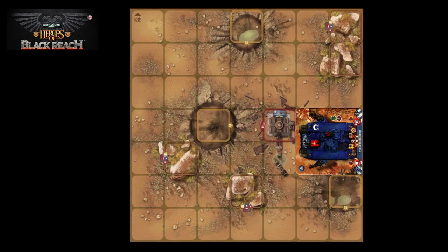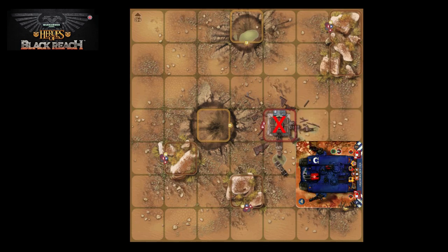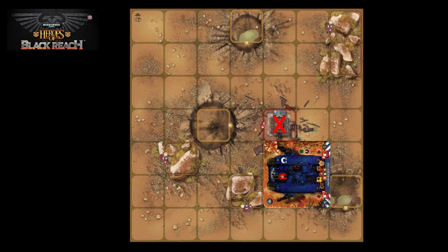When a four-square vehicle moves, all of the squares under the vehicle's counter must always be legal for each move the vehicle makes. For example, one part of the vehicle could not pass through impassable terrain on its way to its final destination — every square has to be legal along the way.